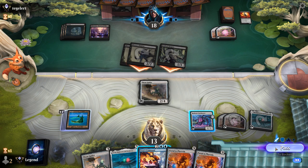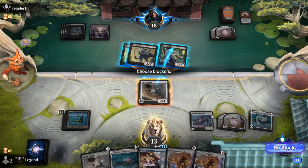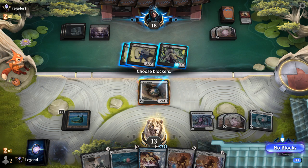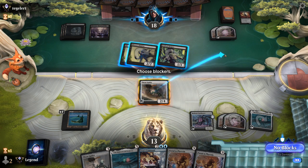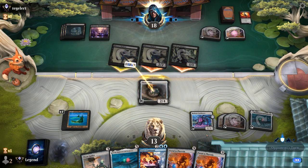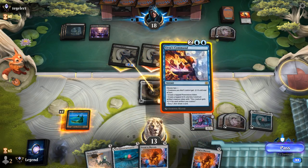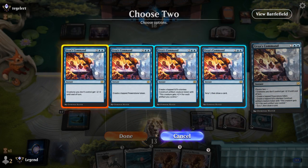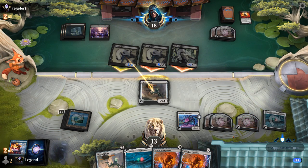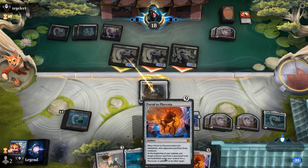Opponent attacks, I'm happy to block. Now maybe block Evolved Sleeper. Of course if it turns into a 3/3 Deathtouch, even if we shrink it down with Command, it's still going to kill Spider. So actually still probably better off blocking Shadow, especially if our plan is to shrink the opponent's team down with Urza's Command, and make a Power Stone. If they want to kill Spider they'll have to pump twice again — that sets up our Portal beautifully.